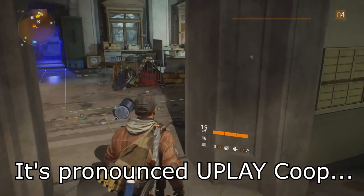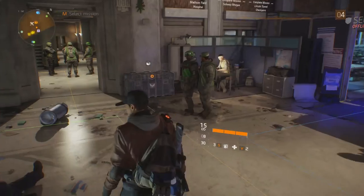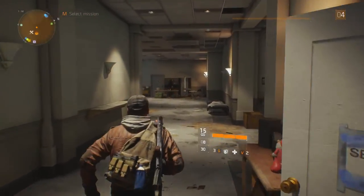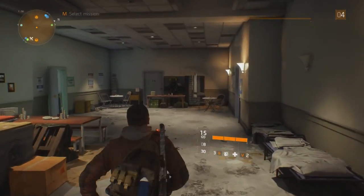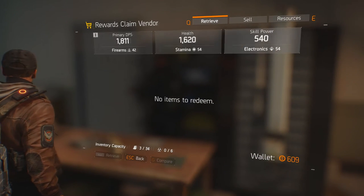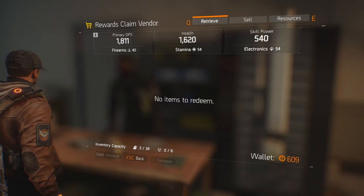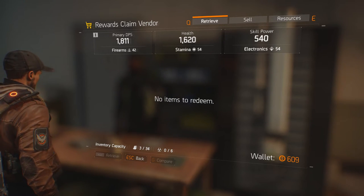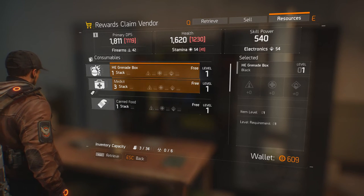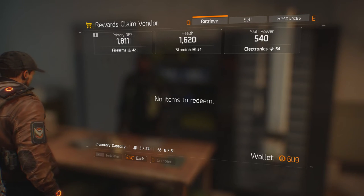I'll actually show you instead of just walking through. As soon as you walk through the door here, you've got your crafting station there and your stash there. You go through this archway, get past these guys, and it's this guy right here. I've already unlocked most of the in-game stuff and grabbed most of it — you hit 'retrieve' and it would be in this area. But yeah, this is the area where you grab your in-game rewards that you get from Uplay.